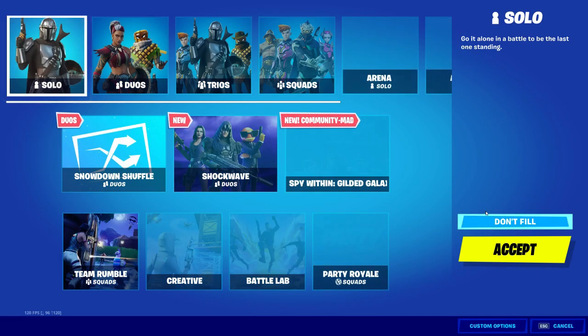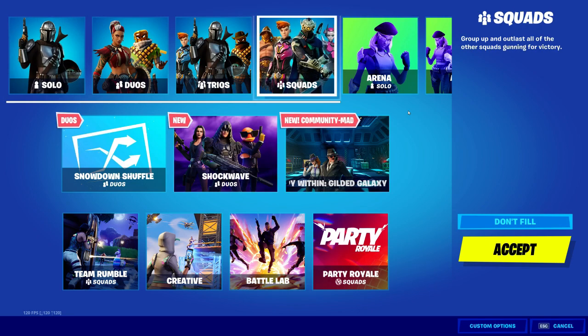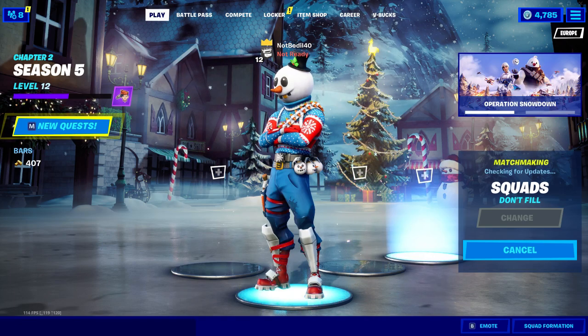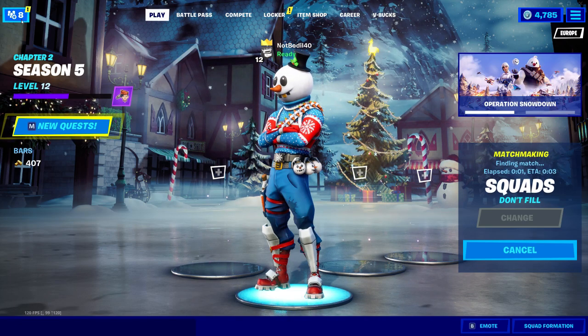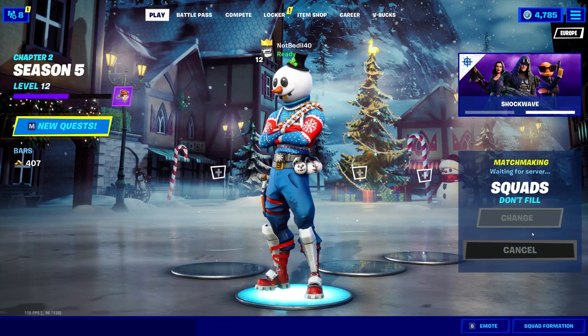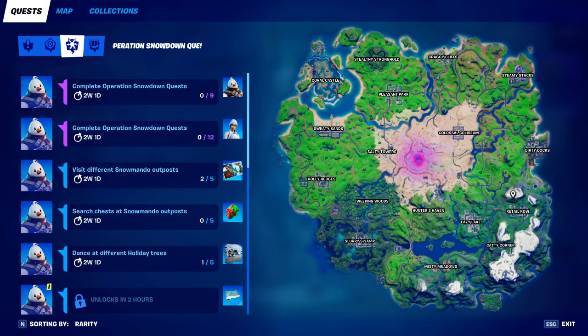Now the easiest way to place Top 10 in squads — I'm about to show you — is basically you gotta hit squads obviously. Fill or no fill, it doesn't matter, as long as you have other people in your party. And then you wanna connect to the game. Once you're in the game, we're gonna head into a game and I'm gonna show you the tactic.